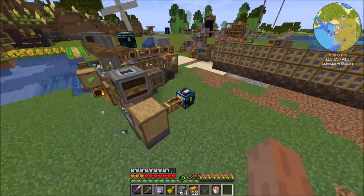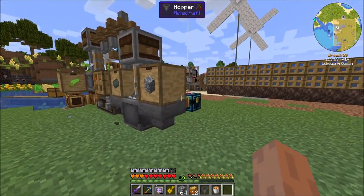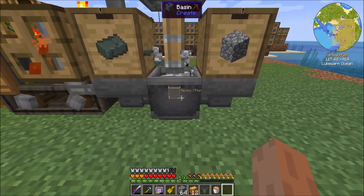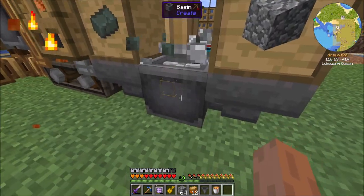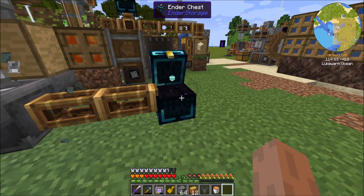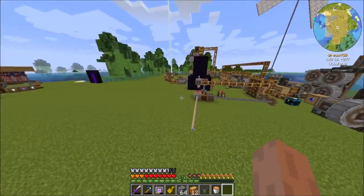So with that said, we need to get andesite up here, because at this point everything's automated, right? We're making all the algae brick we need. We need more andesite, though. But at this point we are pretty close to having fully automated the entire production line for what I would call effectively infinite resources.